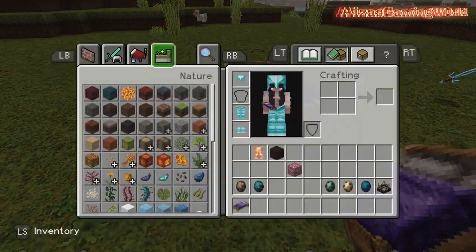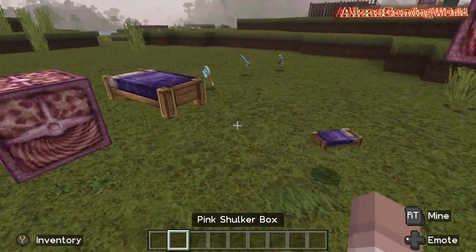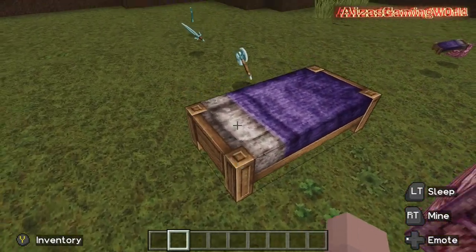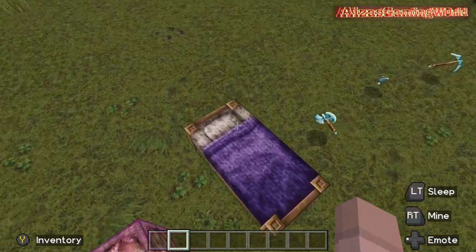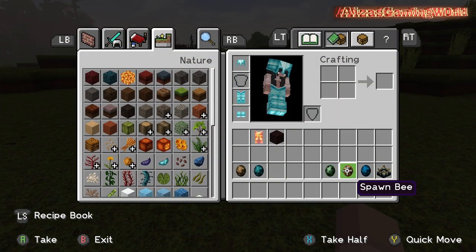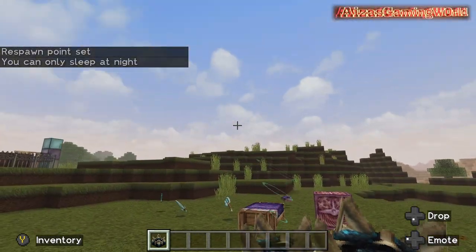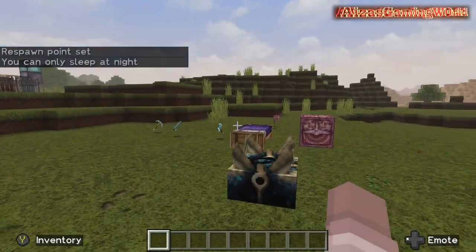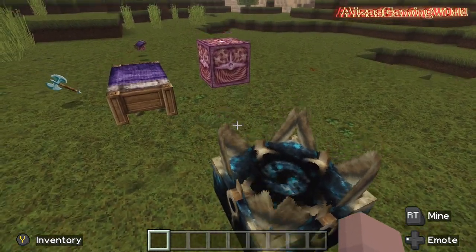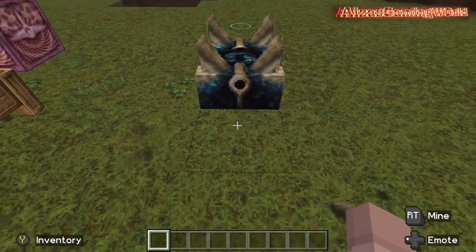And then we have beds - and pink shulker boxes. Jesus, that is trippy but it looks really good. Then we have a very nice looking bed - quite comfortable actually. And then we have the shrieker. I haven't actually seen this either. I have to step on it - it's good.